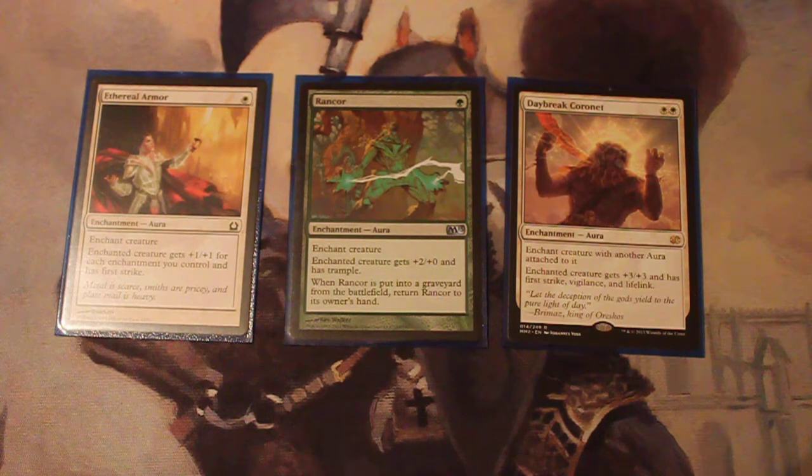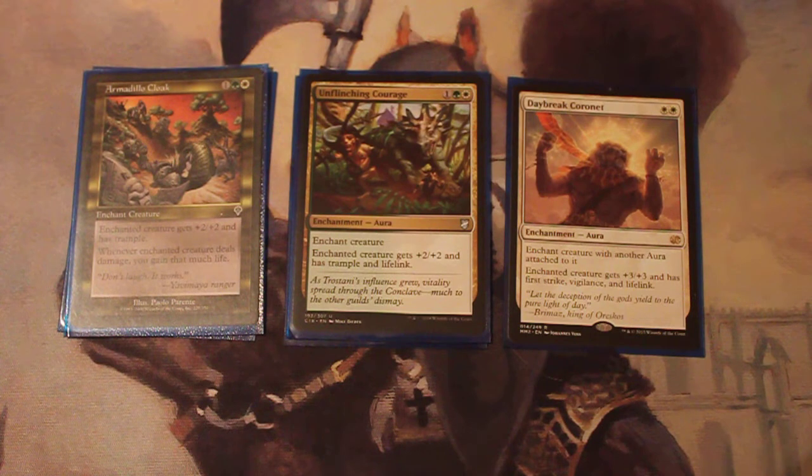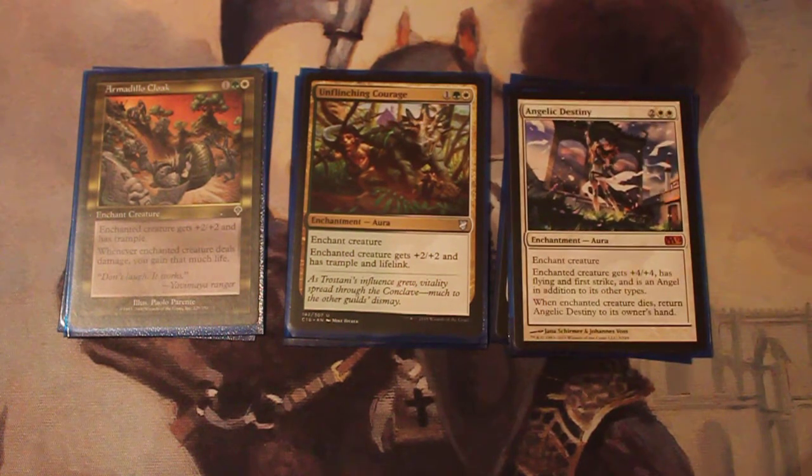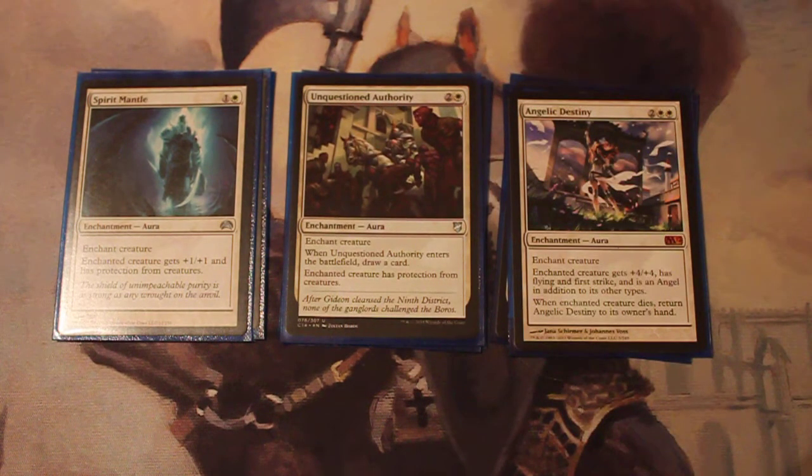Daybreak Coronet is probably one of the best auras in the game. The only thing is you do have to have another aura on it to cast it. Armadillo Cloak and Unflinching Courage are basically two of the same card — for 1, green and white, gives +2/+2, Trample, and Lifelink. And Angelic Destiny will give +4/+4, Flying, and First Strike, and will also make it an Angel. Similar to Rancor, when the enchanted creature dies, return it to its owner's hand.